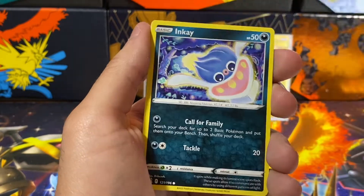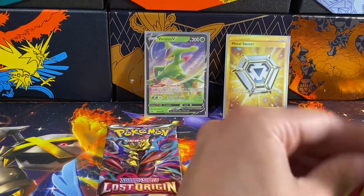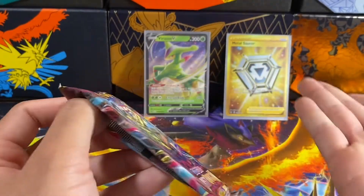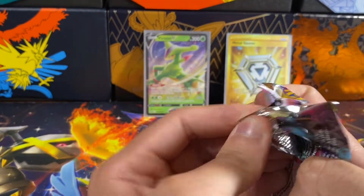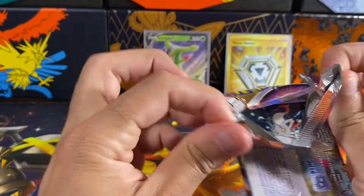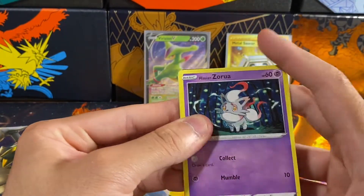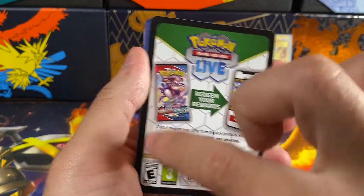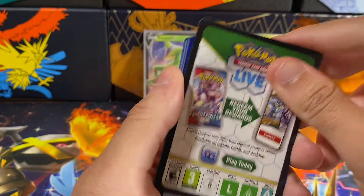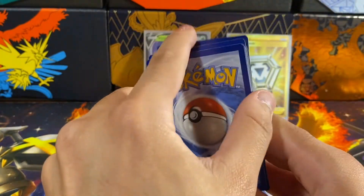We got a Snover, an Inkay, a reverse holo Silcoon, and an Electross. I called it wrong, but we have one more pack to make up for it. Either way, you can't beat that gold card unless you pull the special Giratina or that black gold from the Lost Origin set. The newer code cards do guarantee a holo or better — that Sword Shield one was just weird.